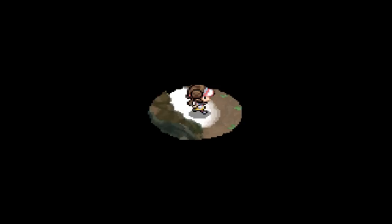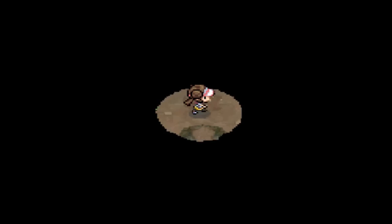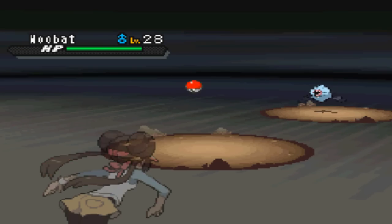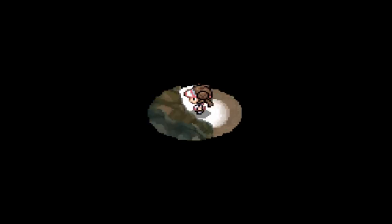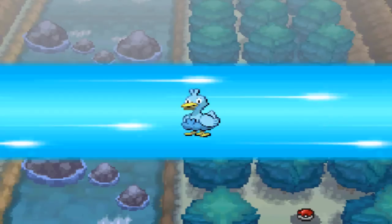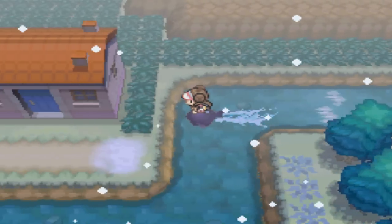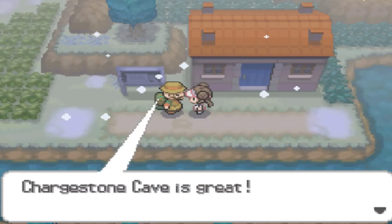So this is the cave I was told to go into — it's Mistralton Cave. Apparently we can find the Dragon-type Pokemon that I want in here. I'm not gonna catch it right this second because I don't wanna waste too much time in our episode, but I will be coming back here to catch the Pokemon. So this is where you find the cave if you guys would like to catch it too. Now I'm gonna go back and we're gonna continue onward to Chargestone Cave — that's what it is.